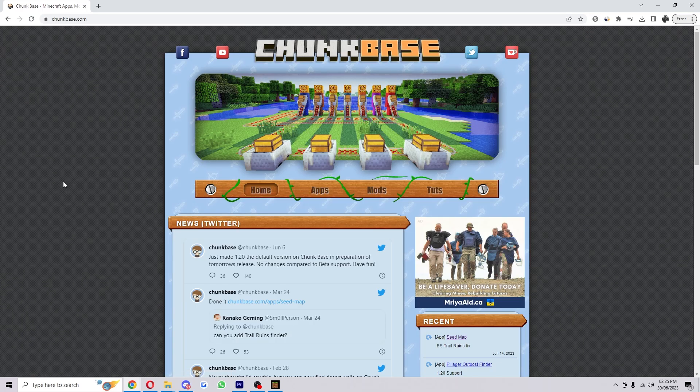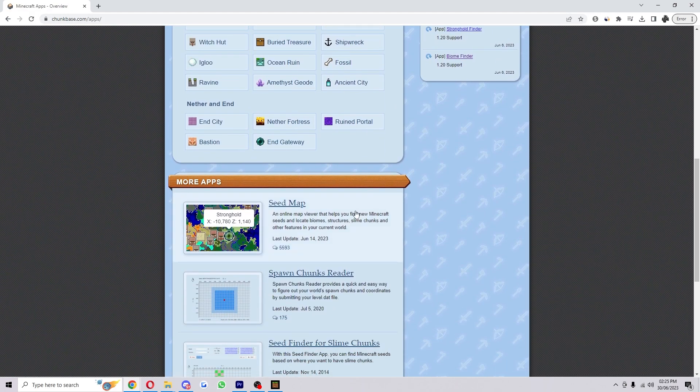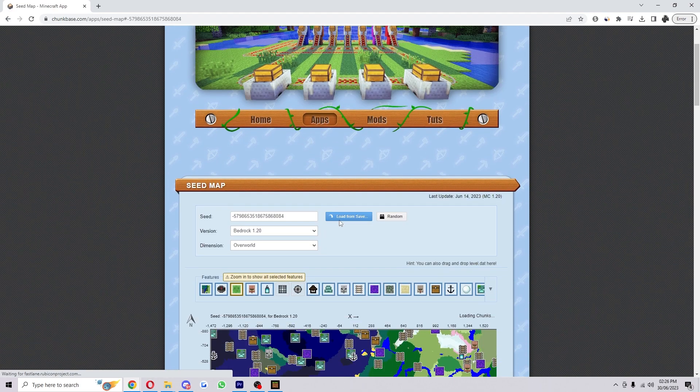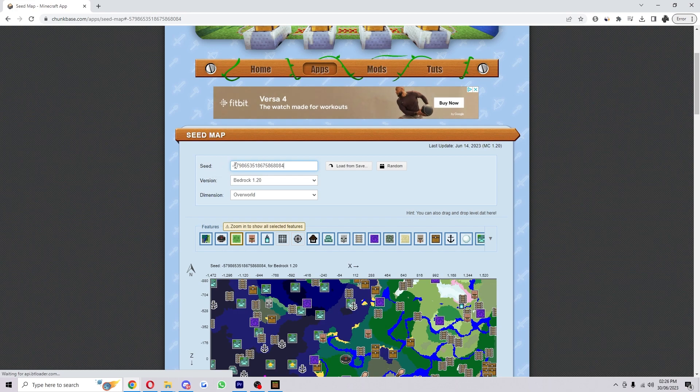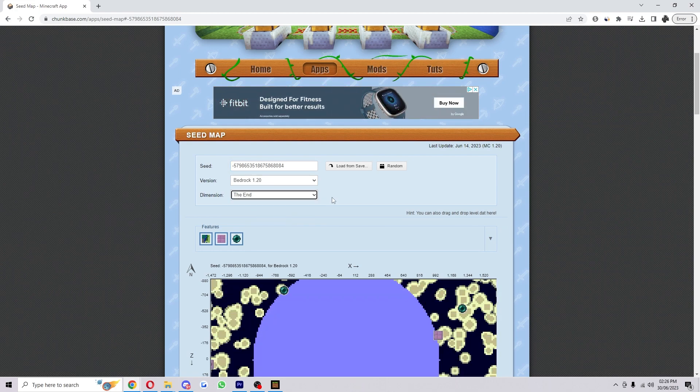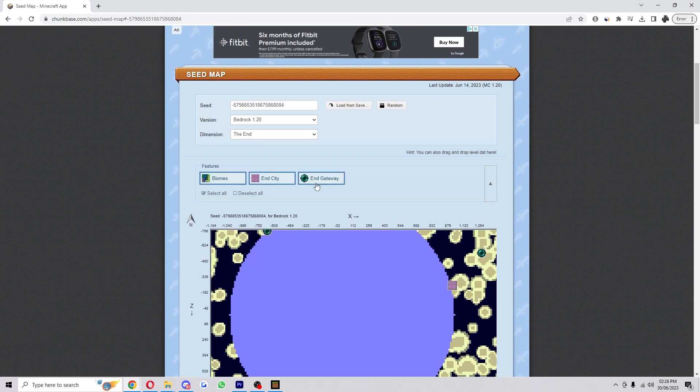Now you want to go to this website called chunkbase.com and head to the apps section. Scroll down until you see the seed map. From here, input the seed you just wrote down into the top field, then select which version you're on — in my case it'll be Bedrock 1.20 — and for the dimension, choose The End.